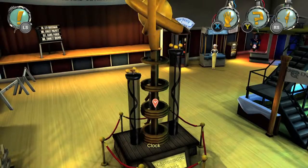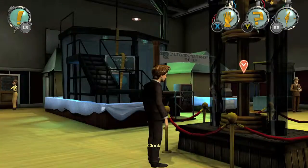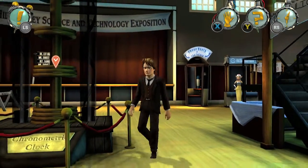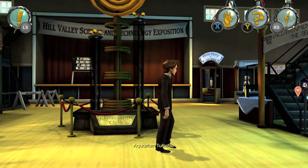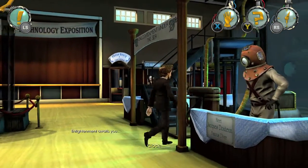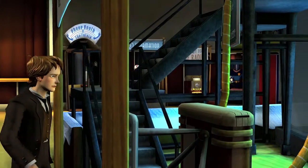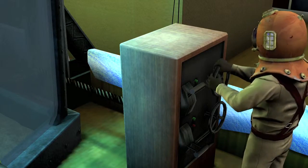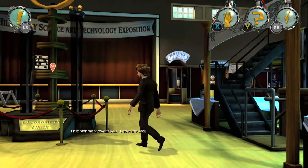Head back to the main floor, go to the right, and find the Diver Dude attraction on the right side. Interact with the aquarium turnstile and this will let you into the attraction — it's going to be a bathysphere. You can take a ride Bioshock-style, and once you come out you'll get that one done.